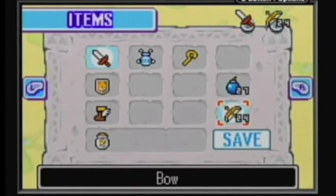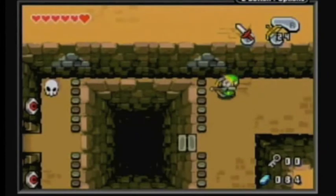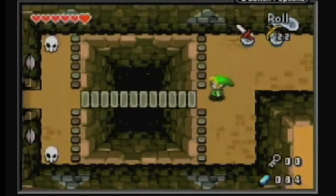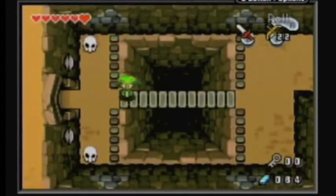And I am back! WerewolfNate here for our Let's Play of The Legend of Zelda: The Minish Cap. In the last episode we began the Wind Ruins. In this episode we hopefully will be close to finishing this dungeon, if I don't get lost. As you can see, I used those two eye switches to extend this bridge.